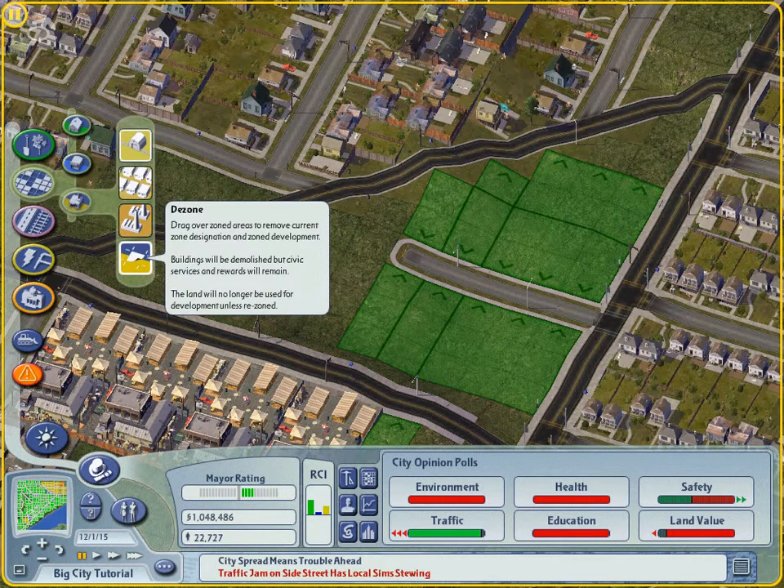In each of these zone types, you've seen the de-zone tool. This is available for all zoning types after your density choices. If you've zoned and developed a certain area but rethought your strategy, use this tool to remove the zoned area as well as the streets created when the original zoning went in.